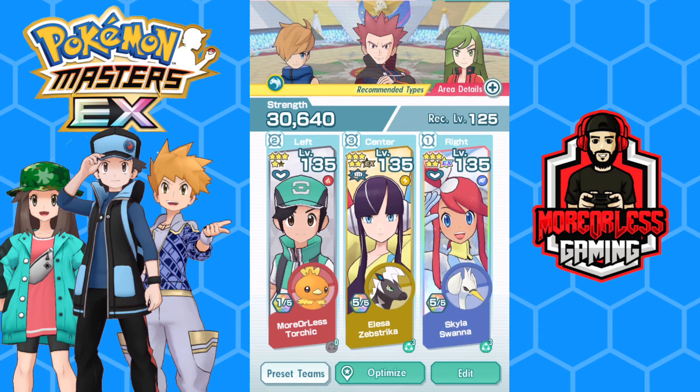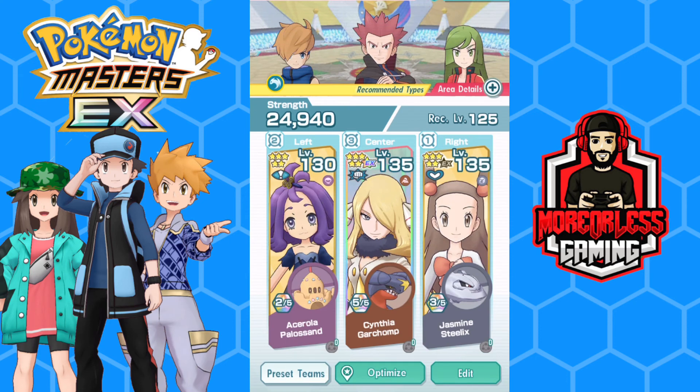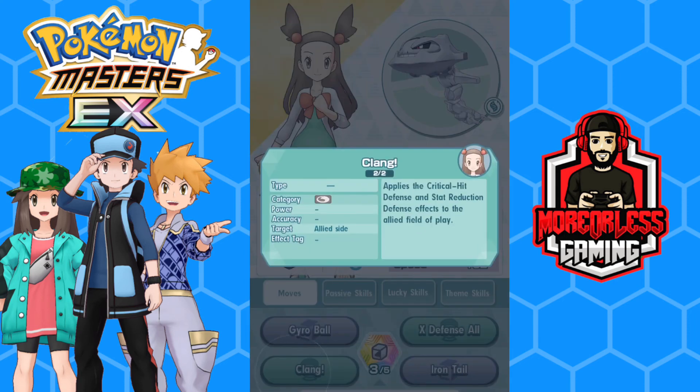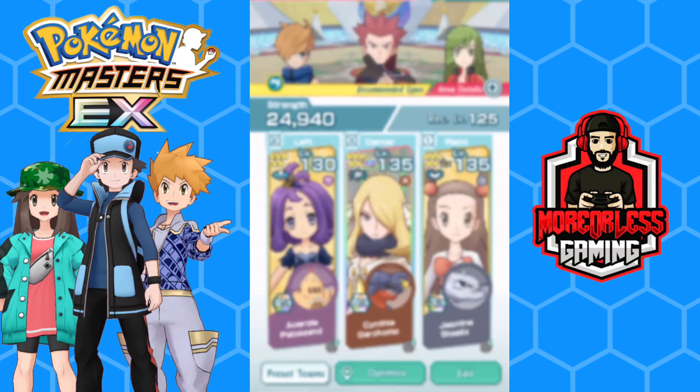When taking on a stage, try to base your striker off the weakness of the opponent to take advantage of super effective moves. For example, if it's Dragon Week, you might want to bring a Dragon-type striker for extra damage. As a preset team example, here's a basic sand team: Acerola sets up sand, Cynthia and Garchomp boost their stats from sand, and Jasmine and Steelix act as the tank using X Defense All plus Clang, which applies critical hit defense and stat reduction defense.